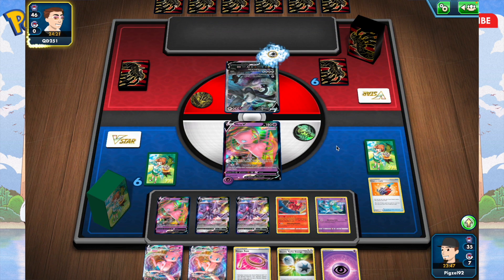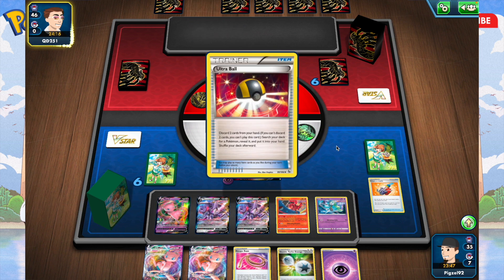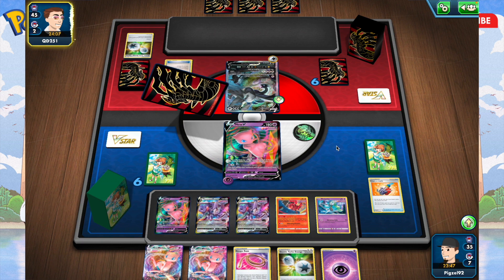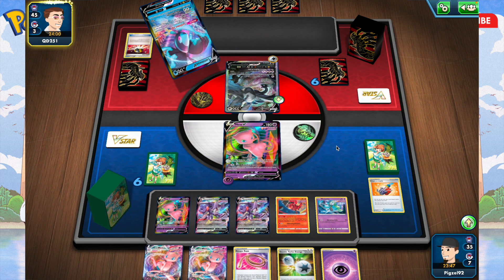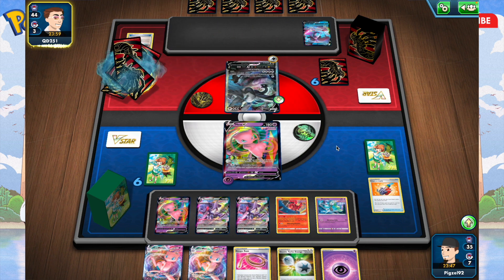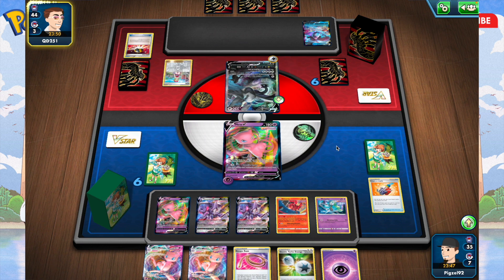Let's see how my opponent can respond. He only has the Lugia V in the active spot. He plays an energy card, Ultra Ball — okay. He discarded the double energy, didn't really need that. Okay, Lumineon — that's one of his draw engines, which is pretty cool. I love the art of this card, by the way. I have the silver-bordered version of Lumineon — I don't know how you're actually supposed to pronounce it.